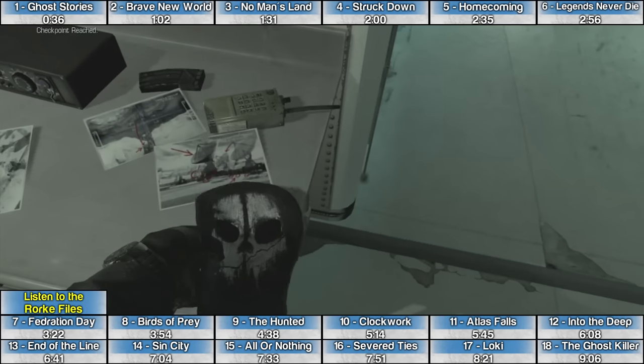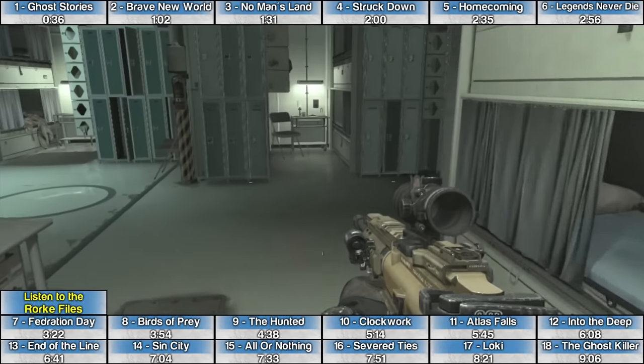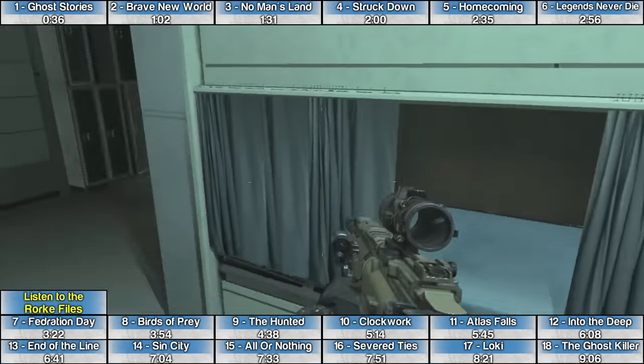The Rourke File on the mission All or Nothing is at the very beginning of the level. As soon as you get control of your character and put on your mask, just turn around and the computer is in one of the bunks.